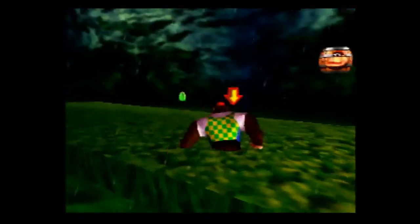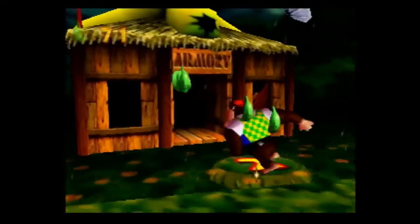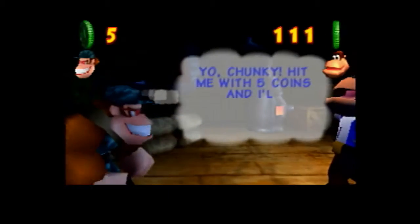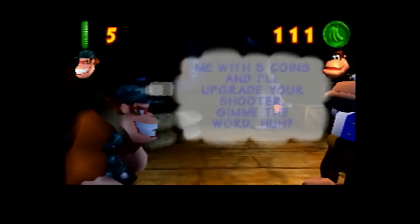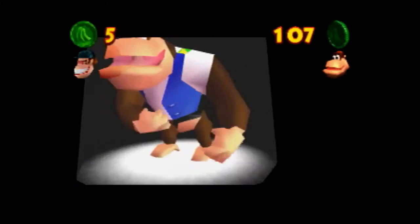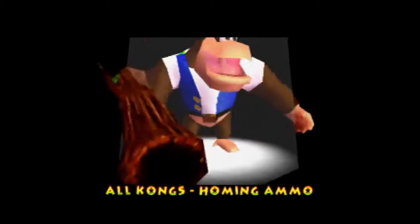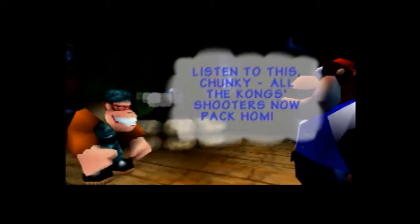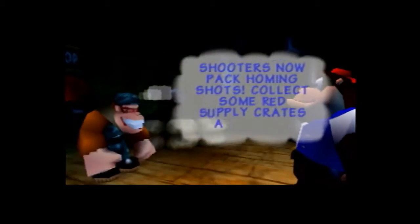First, we're going to need to enter Funky Kong's armory for this upcoming one. And that's also banana metal. Because we're going to need an upgrade, and that's important. Hit me with five coins and I'll upgrade your shooter. We'll do that. And this is the homing ammo that I mentioned a few short things ago - all the Kong shooters now pack homing shots. Collect some red supply crates and start blasting. First, we've got to get the red crates. That's the next important part.